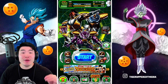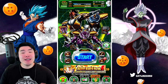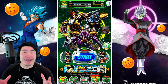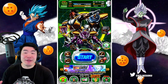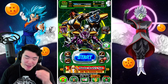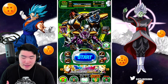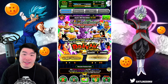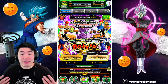Today we are going to be summoning for the new Dokkan Fest Captain Ginyu slash Ginyu Goku on the global side of the game. Before we get into it, the first thing I want to say is that this is highly unadvisable. It's definitely not a very smart thing to do considering our proximity to the 7th anniversary, which is literally a month away. But personally, I really, really want the Captain Ginyu as well as the two side units on his banner. I will say that the banner did get a bit better in my opinion compared to the JP banner since they replaced the Tech Killing Califla from the JP banner for the Tech Androids, who are better to me.